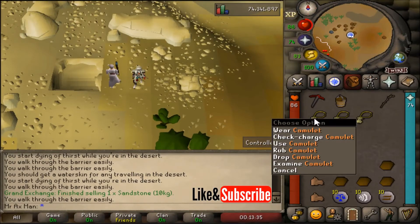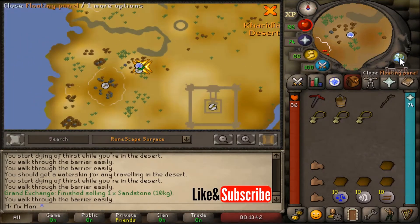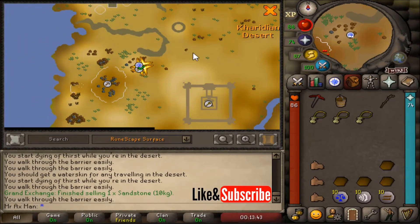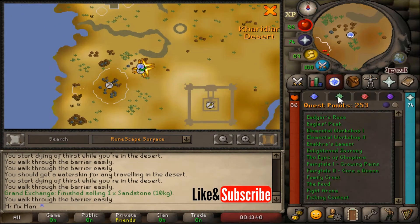Hey, what's up everybody! In this video I'm going to show you how to get your Camulet back as well as how to get multiple Camulets. To get your Camulet back you need to make your way to Anakra's Temple and speak with Lazm. You also need to have completed the quest Anakra's Lament to get the Camulet in the first place.